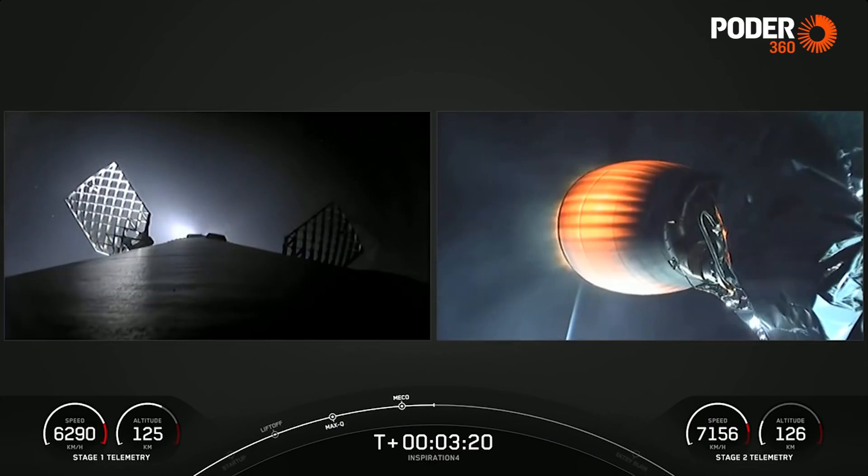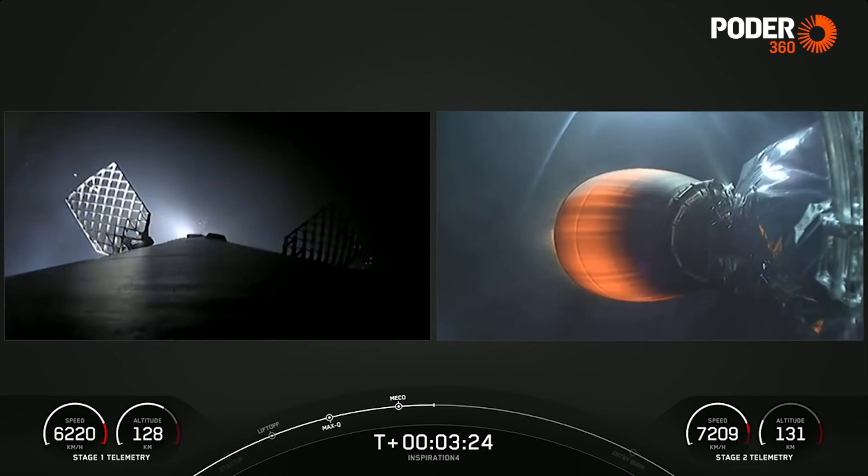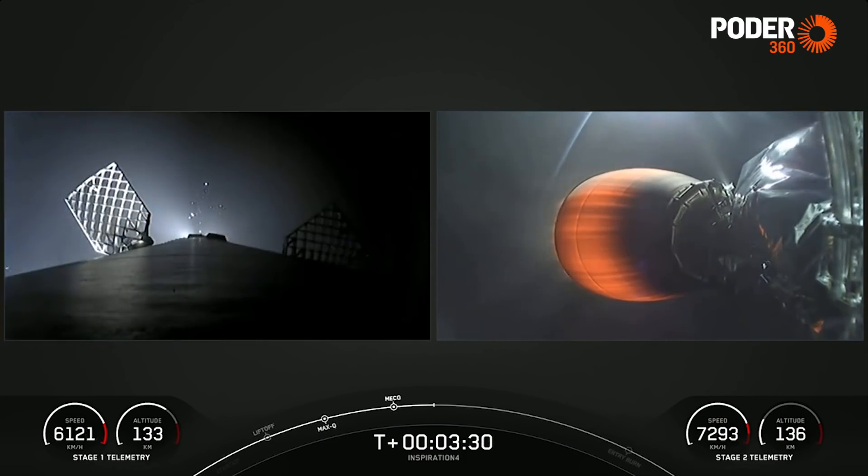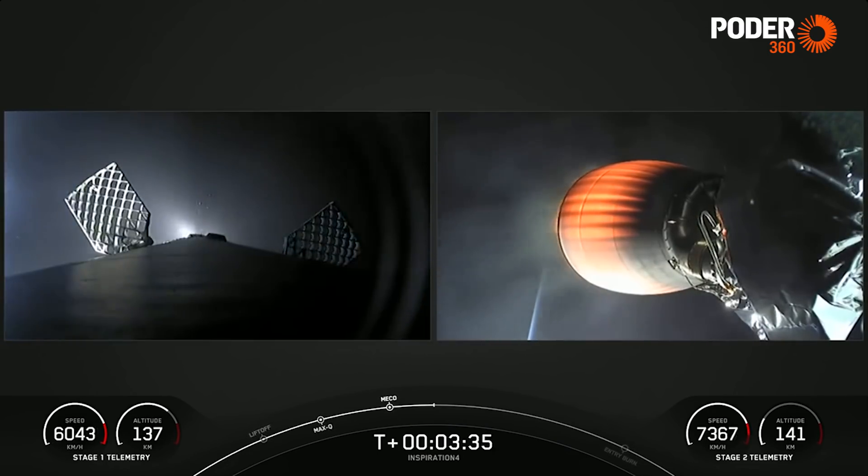The first stage booster on the left-hand side of your screen is making its way back down to Earth. The grid fins have popped out to assist with steering. It will be making a landing attempt on our drone ship, Just Read the Instructions, which is parked out and holding position in the Atlantic Ocean.